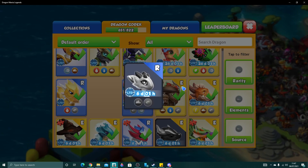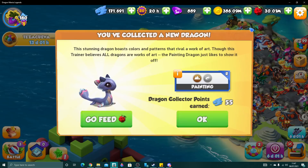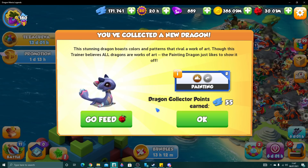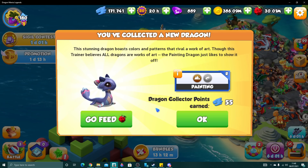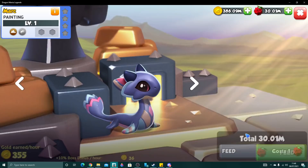Of course Painting is just a rare two element dragon, so not a dragon I'd recommend for really anyone to use on a team. But a dragon that I needed nonetheless — it's been available a couple of times before, but I never managed to get it. So good to finally add you. This stunning dragon boasts colours and patterns that rival a work of art. Though this trainer believes all dragons are works of art, the Painting dragon just likes to show it off. Very cute.